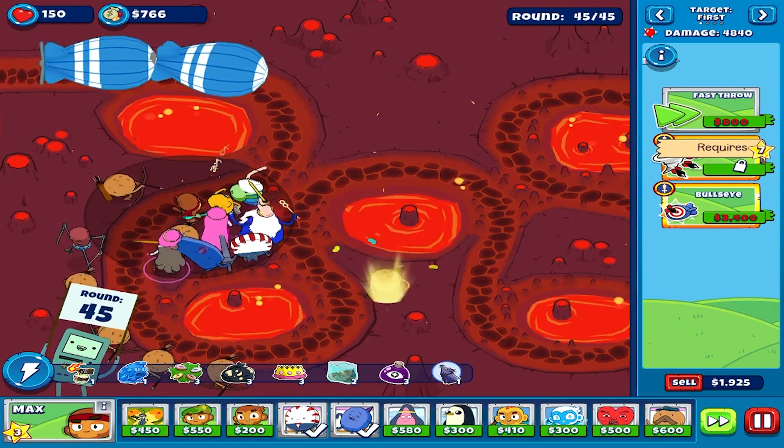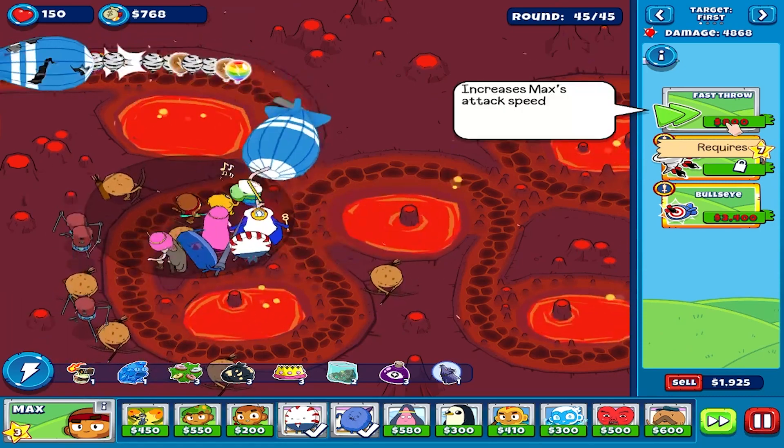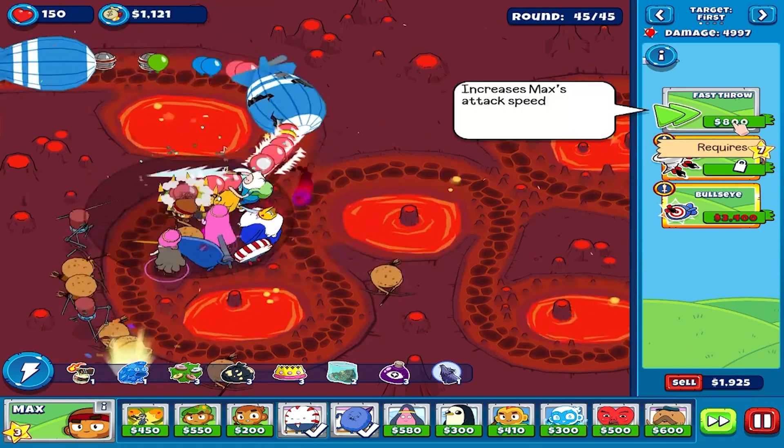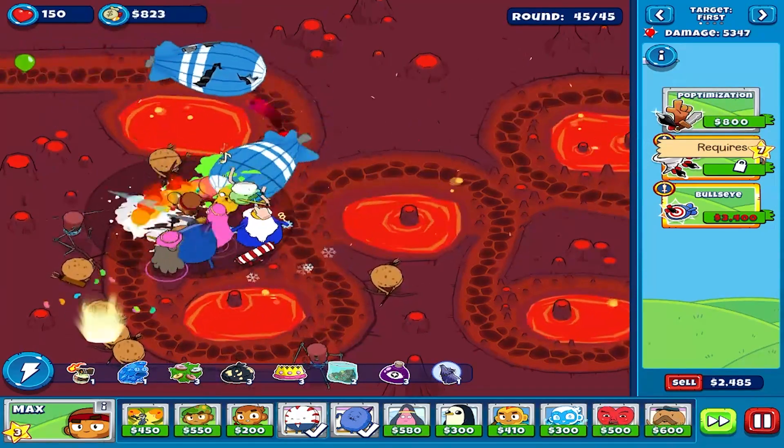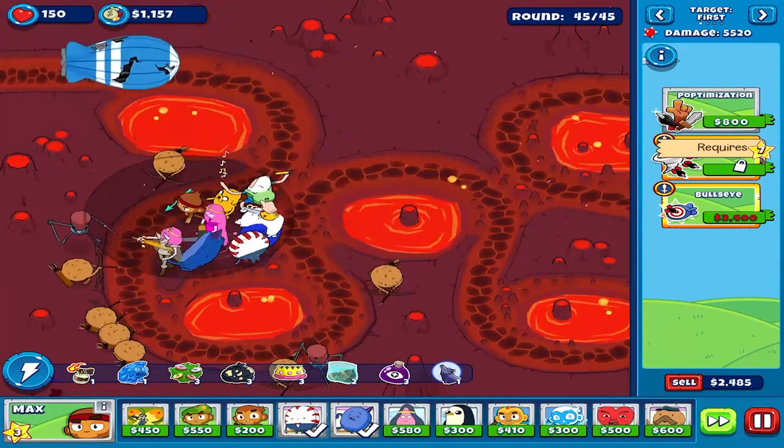Characters in PB's range will attack 30% faster because we equipped Princess Bubblegum a trinket that gives that specific buff.